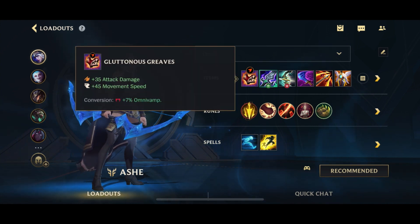First up, we're going to start off with Gluttonous Greaves. The reason we're starting with Gluttonous Greaves is because we already have so much attack speed from our items — basically every item gives attack speed. We don't really need more attack speed, so we're going to go for AD and Omni Vamp instead.